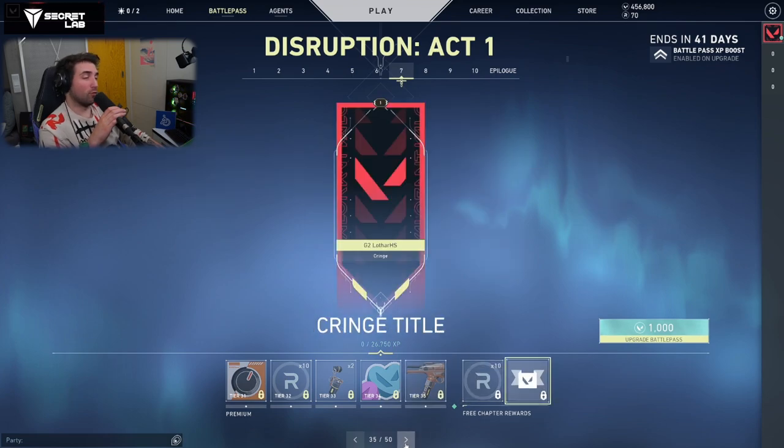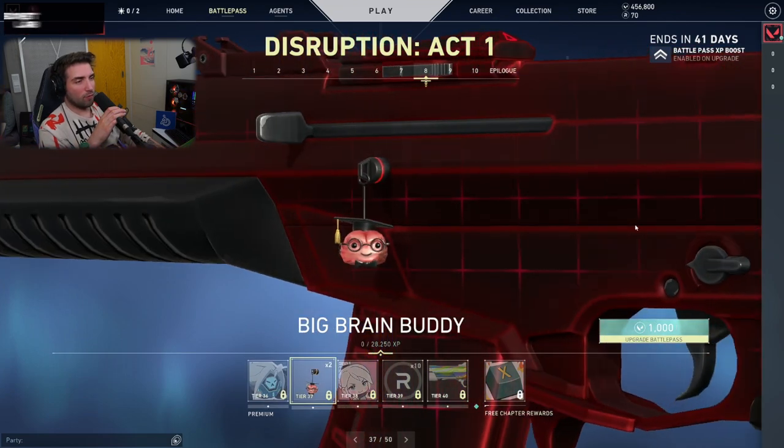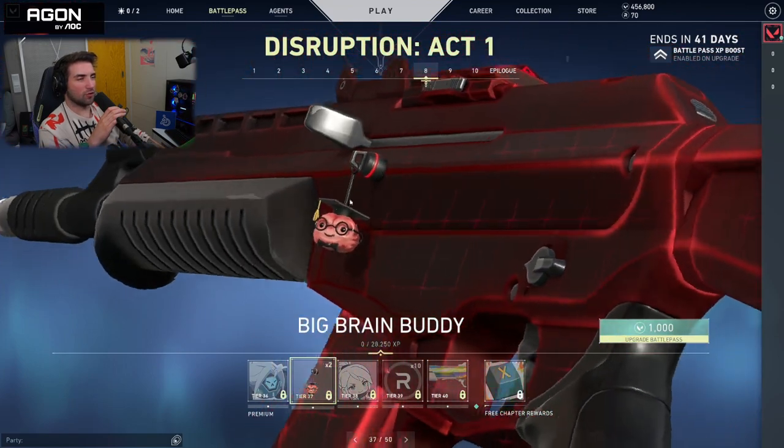And we have the Cringe Title — oh my, this is going to be used a lot. Jet Bot Spray — I'm going to use this every game. Big Brain Buddy — that's for me. I'm going to use this on a Classic, for sure.